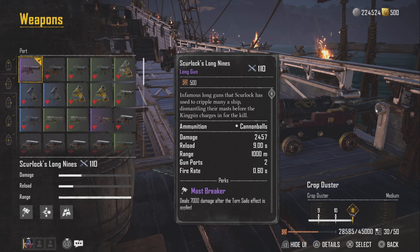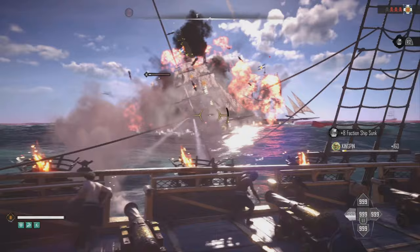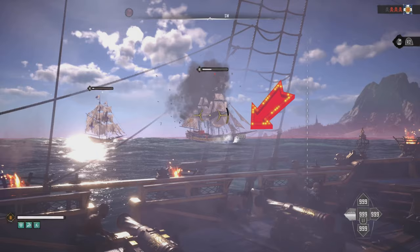It is amazing because you have this thing called Mast Breaker. It deals 7,000 damage to enemy sails after this effect takes place, and it is really easy to apply. Here we are in-game — let me target the sails right quick. It only takes four shots to take down the sails. One, two, three, and four. Boom — you'll see the 7,000 damage is applied. That is the Mast Breaker.